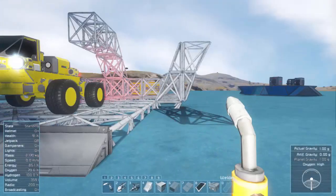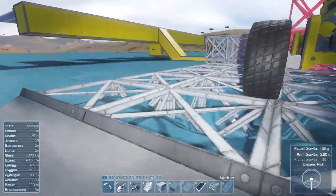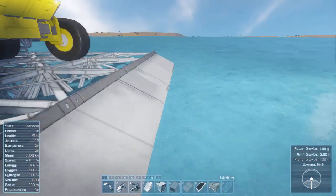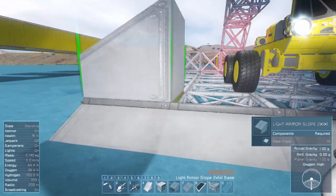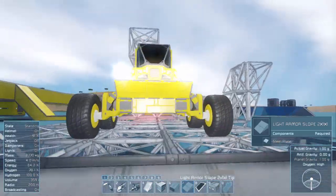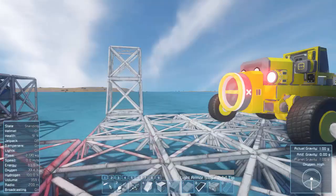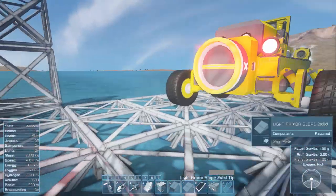All right guys, we're back and I've decided what I'd like to do today — I'd like to make a garage for my buggy. Here's kind of the layout I've done. I used the area where we built him because it already had a deformation in the ice that I want to cover up. I built a little platform here using two-by-one ramps that only go down half a slope. He drives up those really well, and he's about three blocks wide, so I went five blocks wide to give plenty of room. He's just under two blocks tall, so I think two or three blocks there should be good.